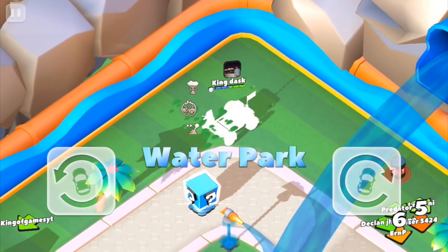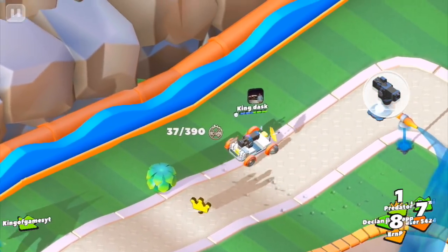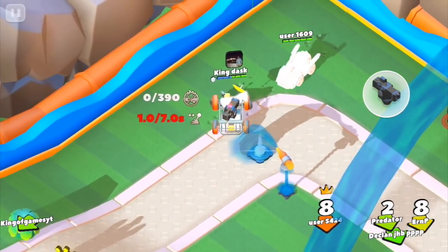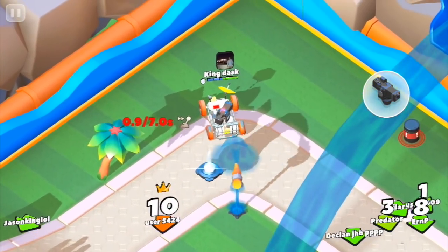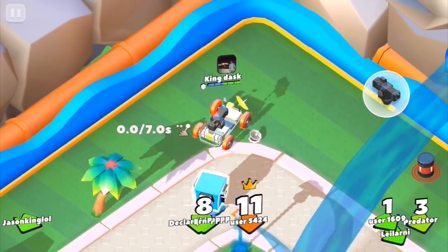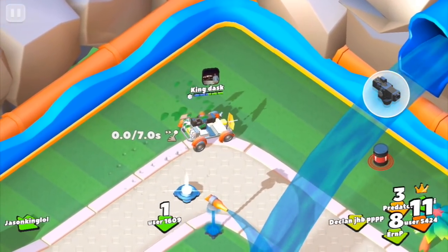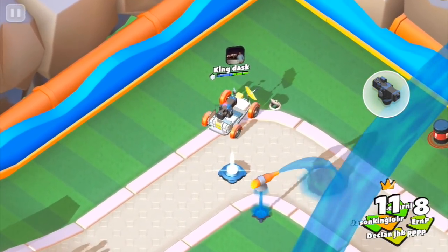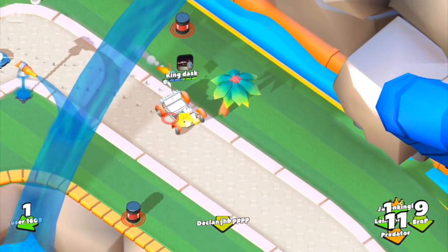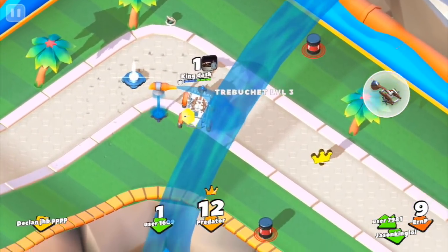To unlock this hidden car, we need to play certain maps and discover certain satellite dishes. The first satellite dish is on the water park map. Drive around this area and you'll be able to hear a beeping, pinging noise. It's just near where this tree is — drive slowly, slam the brakes a bit, stay in the same spot for a couple of seconds and a satellite dish will appear. It's invincible and always stays there, letting you know you're doing the correct steps.